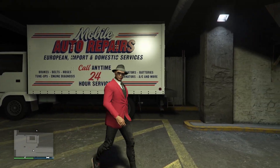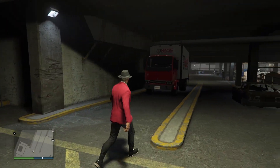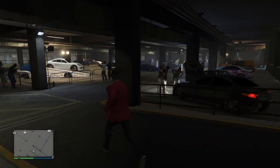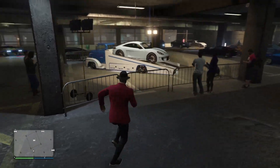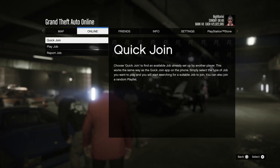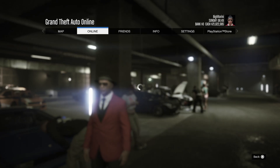The first thing you guys will need is to go ahead and check the description of this video — there is a job link and you want to bookmark it. Once you have it bookmarked in Social Club, you want to restart GTA5, go into any session, then open up your pause menu, go to the Online tab, go to Jobs, Play Job, Bookmarked.